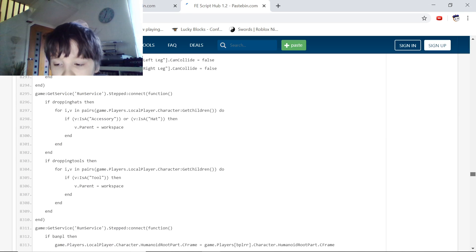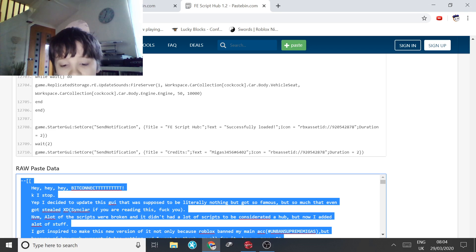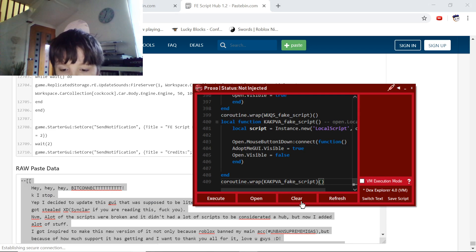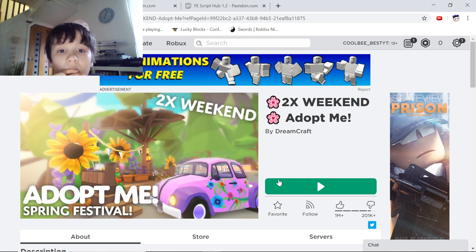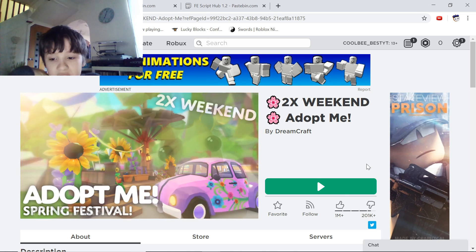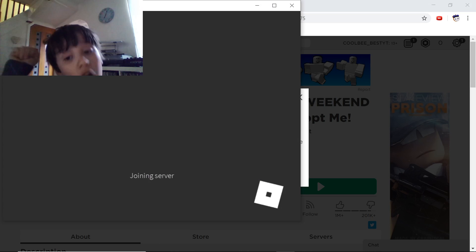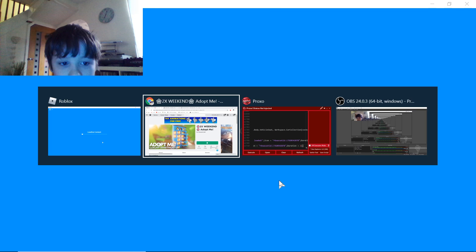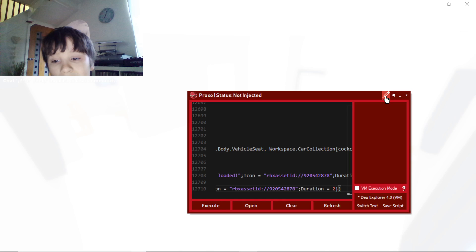We are going to copy this script. Control A, control T — clear this, paste this. Oh my god, that's 12,000 lines! I wonder what that is. This didn't say anything about Adopt Me but maybe it is. This will be our last script for Adopt Me — let's inject it.